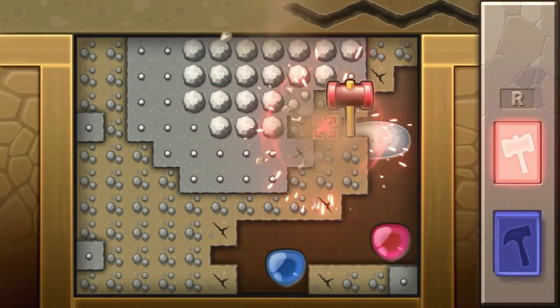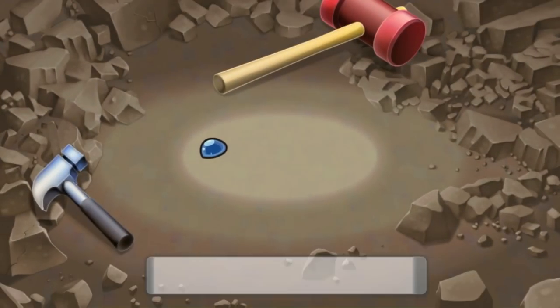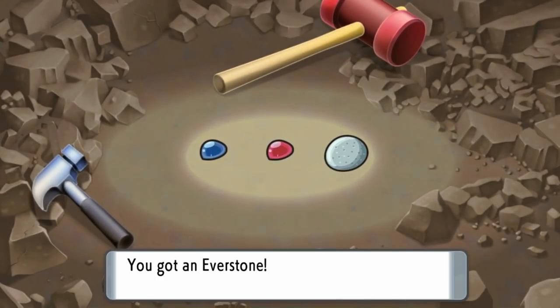To find the Everstone, you can find it in a number of locations around the Sinnoh region. One of those is by visiting the Grand Underground and then mining for the item. This isn't a guaranteed method because it may take you a very long period of time to get it. The other way — and a guaranteed way — to get it is by visiting Route 217.